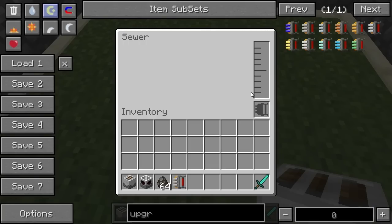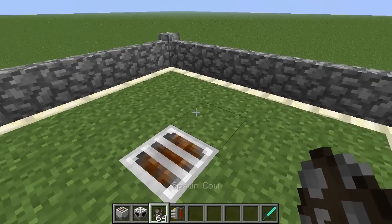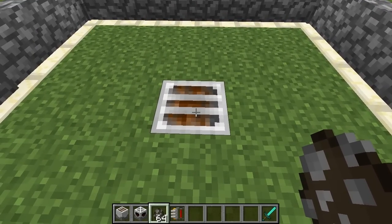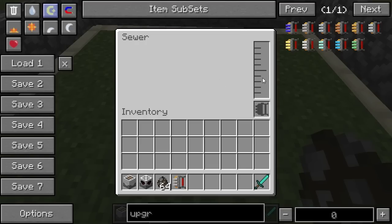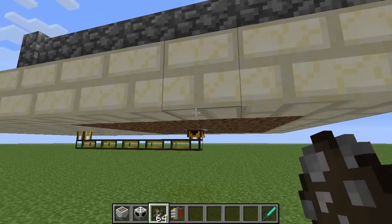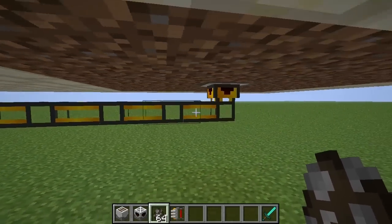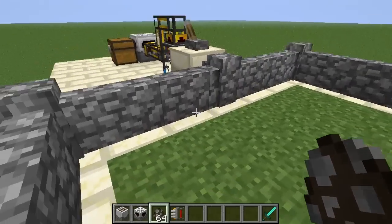The sewer block was originally called the sewage collector. Basically what it does is it collects the droppings of friendly mobs like cows, which you might be keeping in some sort of animal pen. Hostile mobs do not generate sewage. Sewage is a liquid, and the sewer collector will either store it in its internal buffer or output it into an adjacent pipe.